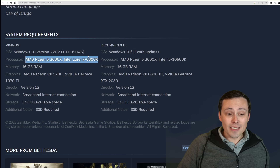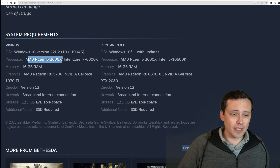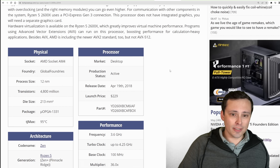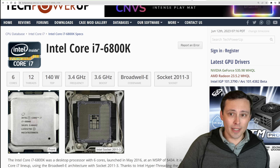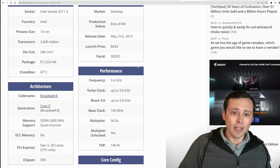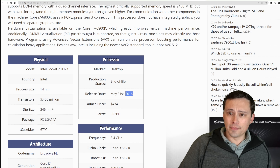We should also talk about the CPUs. If this is targeting 30 FPS on the CPU side, these are asking for reasonably powerful CPUs just to get there. All the listed CPUs are at least six core, so if you're still on an old four-core, you could run into issues. The Ryzen 5 2600X is a six-core 12-thread CPU from 2018 — not the oldest, but not the newest either. There's also the Intel Core i7-6800K, another six-core 12-thread CPU from 2016, though back then Intel generally had better gaming performance per core.